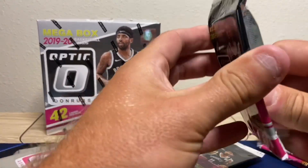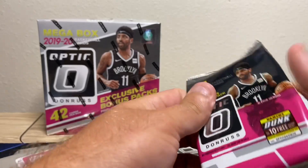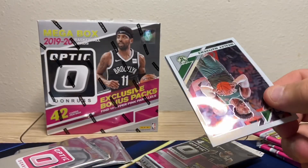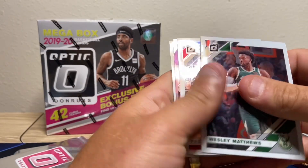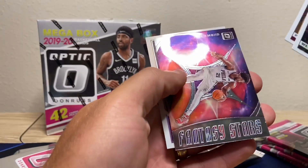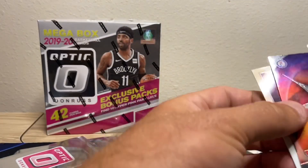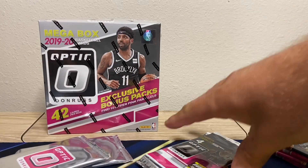We saw on Twitter that these packs are all the same — you can tell who's going to be the rookie by the front of the card. I don't know if that's true. Kevin Durant on the front, Joel Embiid, Talon Horton-Tucker on the back — which is kind of BS. Former Ohio State Buckeye.